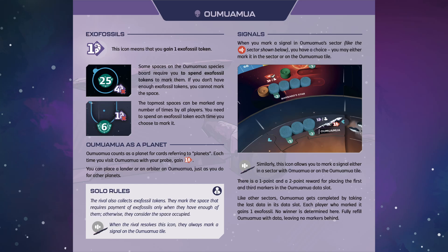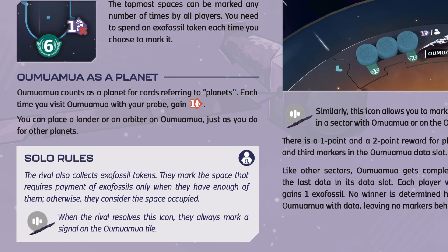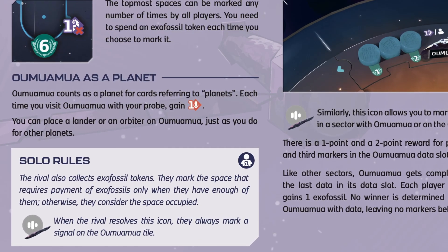If you have any questions or want to look up some rule clarifications, the Oumuamua rule sheet has you covered. There are also some rules specifically for the solo game, so we recommend you read it. And that was everything you needed to know for Oumuamua. Stay tuned because we have four more alien lifeforms to cover in SETI, so I'll see you in the next video.